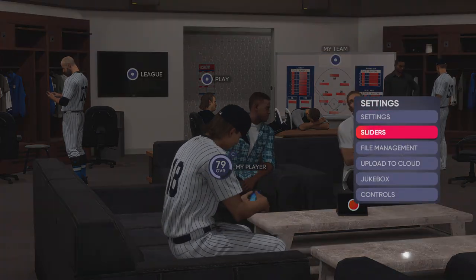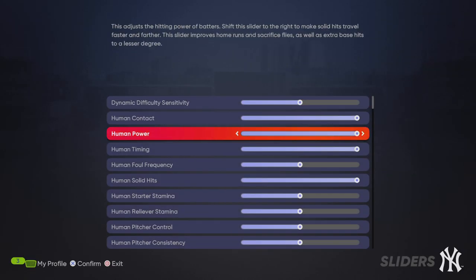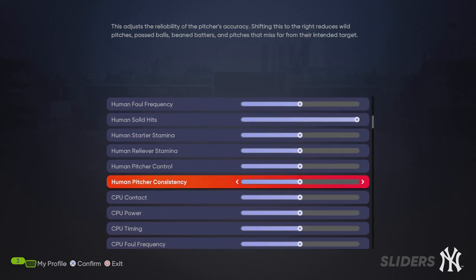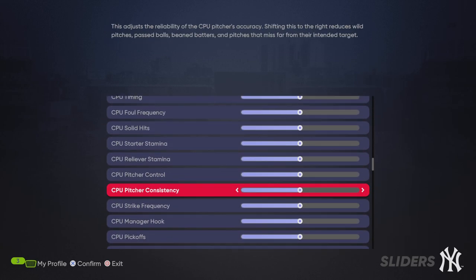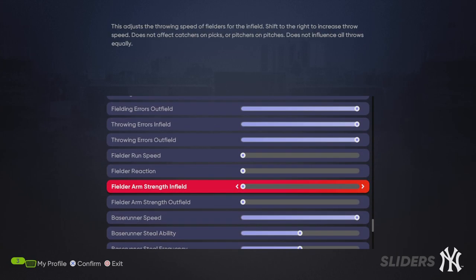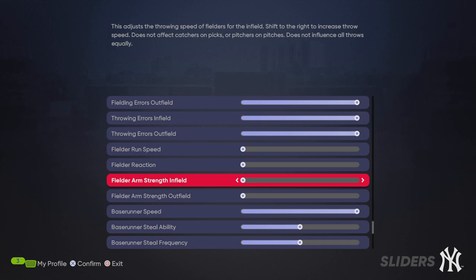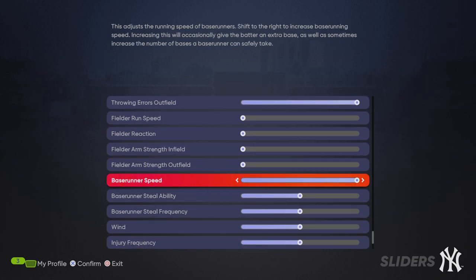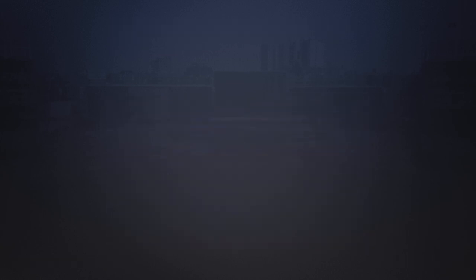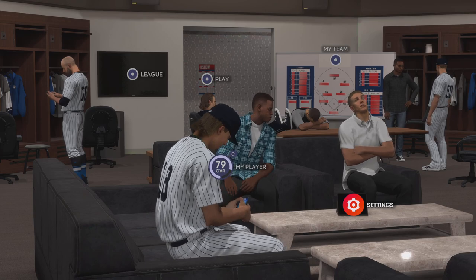Next section, we're going to go to sliders — we're going to cheat a little bit. Make sure human contact, power, timing, and solid hits are all the way up. And if you want to cheat a little bit harder, turn up their errors, turn down their fielder speed, turn down the fielders reaction strength, and turn up your base runner speed. If you need to pause the video there — I know I ran through it really fast, I just don't want to waste people's time. You can set that up the way you like it.